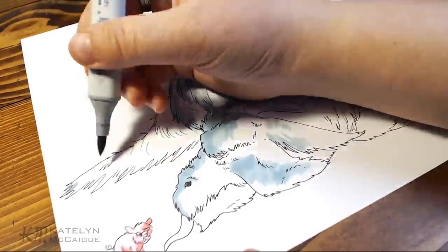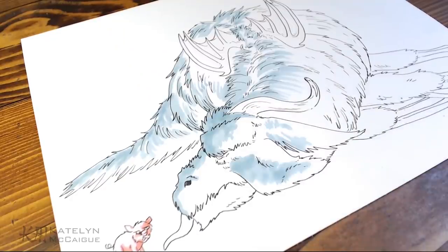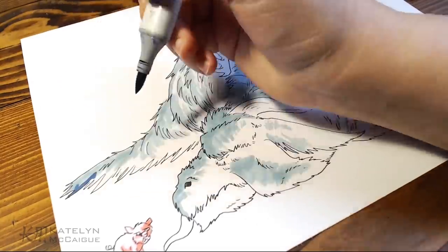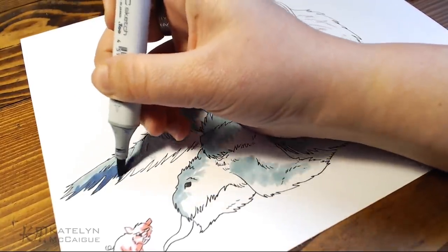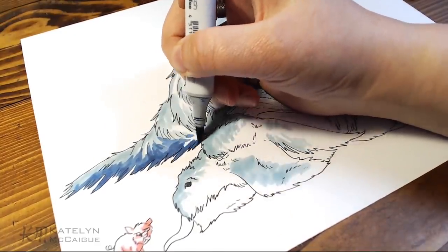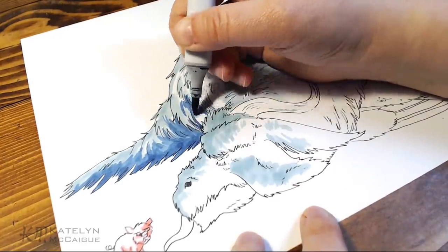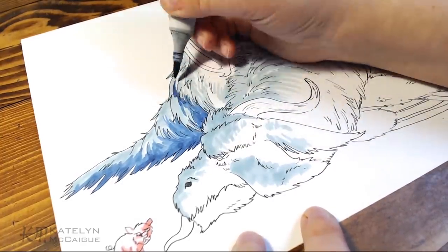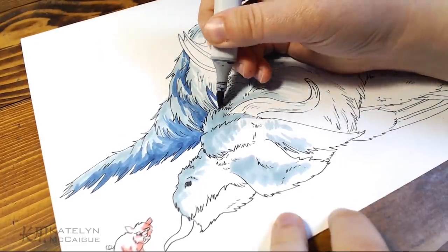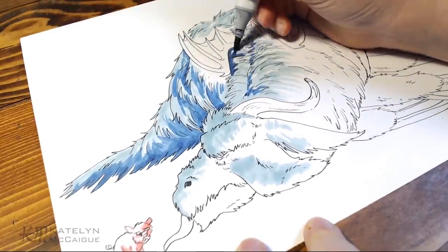I went for a more cell-shaded look with purposeful big chunks of different colors and big chunks of white throughout the coloring process. I didn't really try to blend the highlight, midtone, and darkest color together as much as I do with other dragons — I left it more segmented between the tones. I think this added an interesting and different effect, kind of a comic book style that I'm really digging.